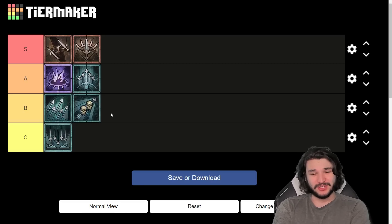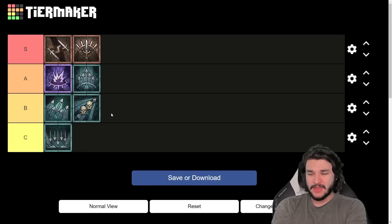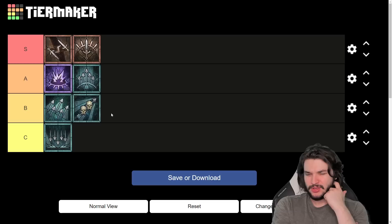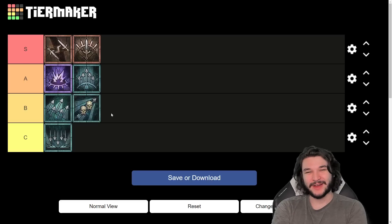Those are my early Season 1 rankings. As builds develop and patch notes come in — if they change the Barber or other things — this could change. I'll also be coming out with a tier 100 push tier list focused on pushing nightmare dungeons rather than farming. These are the seven most popular options I've seen, but let me know in the comments if there's a build I missed or one you think is amazing. I'll add suggestions to the next version — that's kind of the point of these videos.